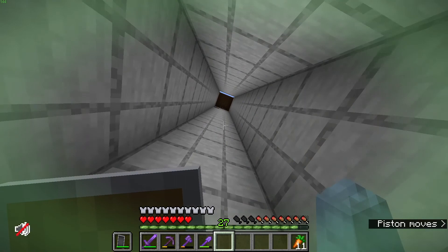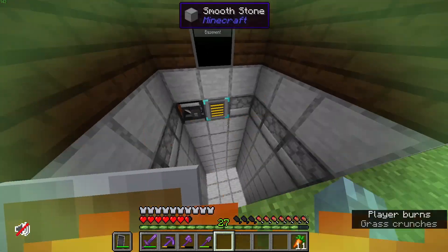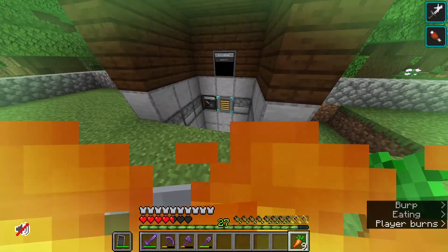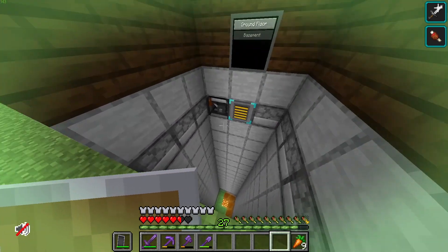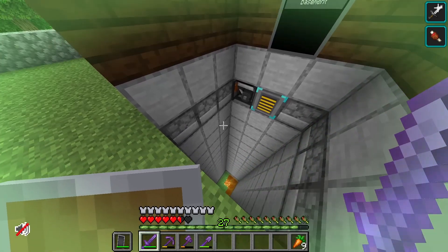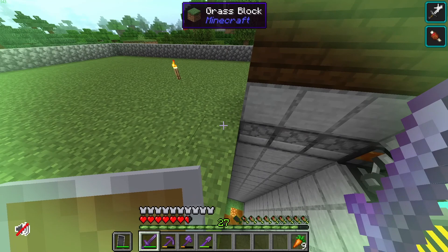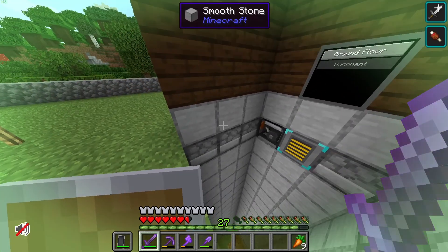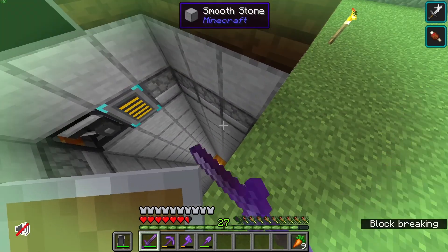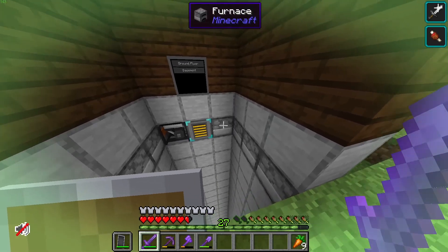There's one more thing I want to cover. You can see that my lift platform uses the same blocks as the surrounding floor — this is going to be a problem. You're going to want to create an outer layer with a different block. I used furnaces. If it was a smooth stone block matching the floor, it's going to get caught on those blocks, or it'll just try to bring the entire thing down. You don't want that. When you have the platform, surround it with furnaces — or any distinct block.